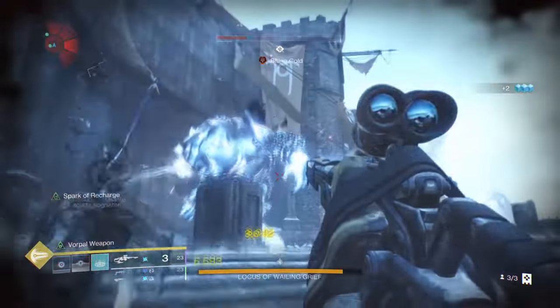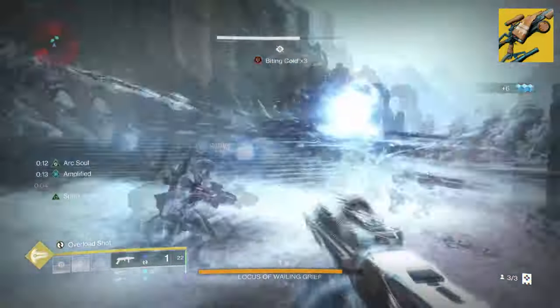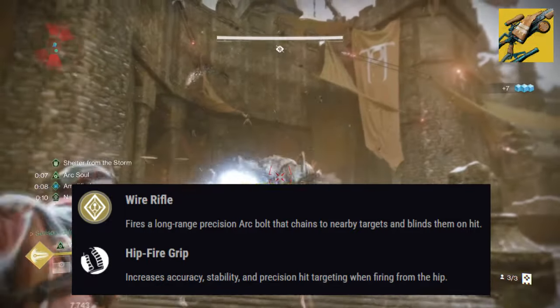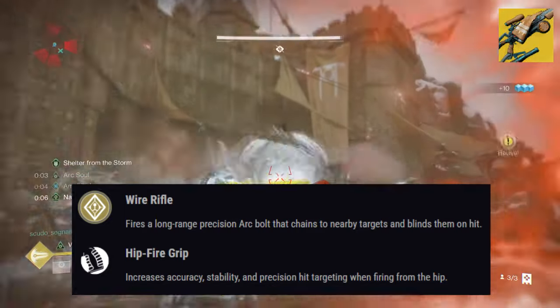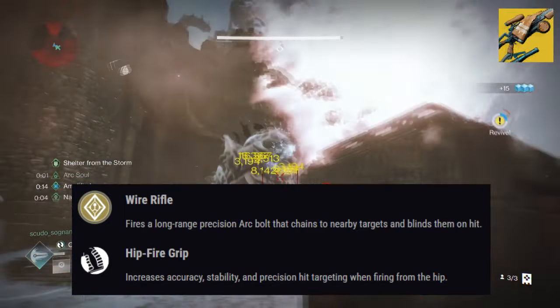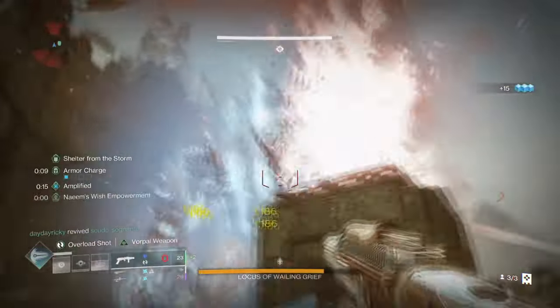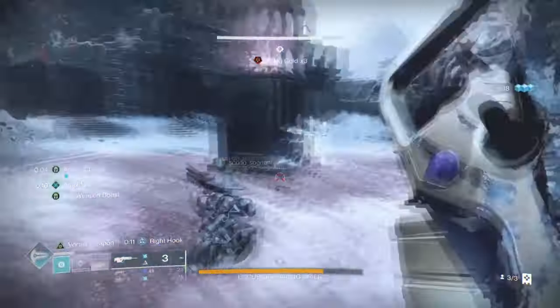Our second exotic is the Queen Breaker, with its exotic effect Wild Rifle, which states: 'Provides a long-range precision arc bolt that charges nearby targets and blinds them on hit.' The weapon naturally can apply blind onto targets by general hits, which works out really well when using the Arc Compounding mod. From testing, my damage is varying from a low 25k to a high 80k+, depending on the bosses and the spots I'm hitting.